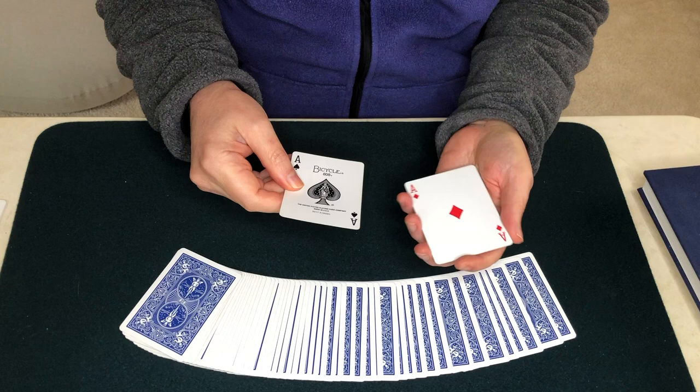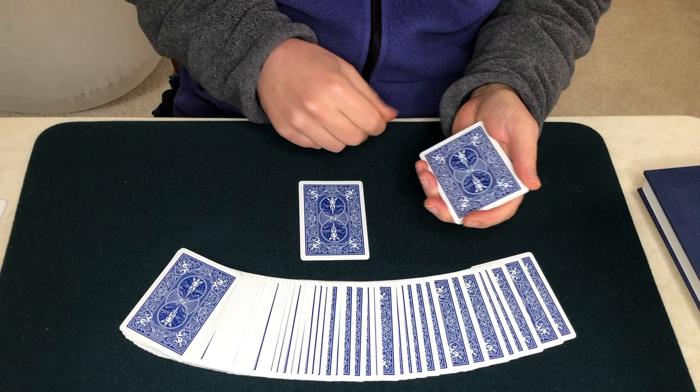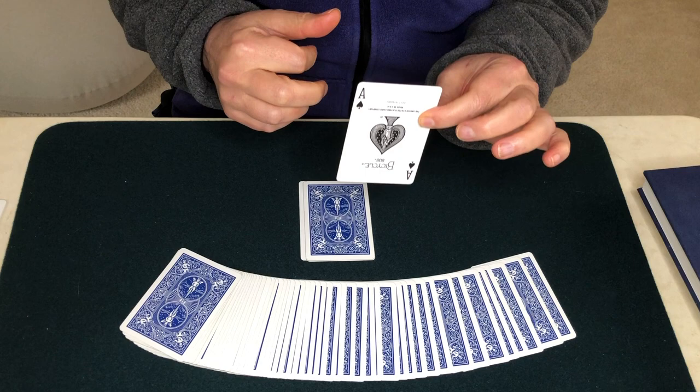We'll start with the Ace of Spades. If we put it on the mat and drop the rest of the Aces on top of it, with just a tap, it comes back to the top. That's a pretty cool trick.